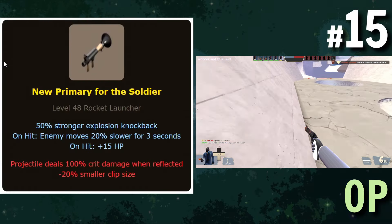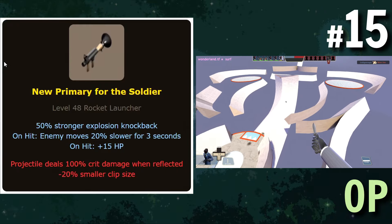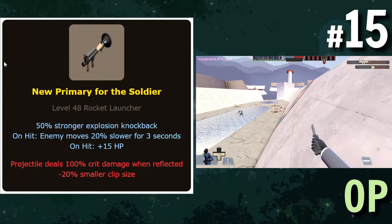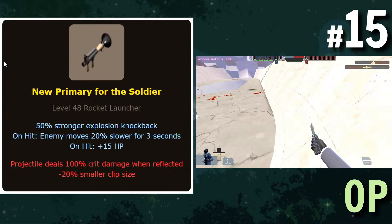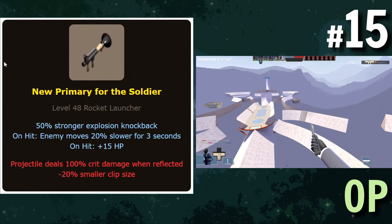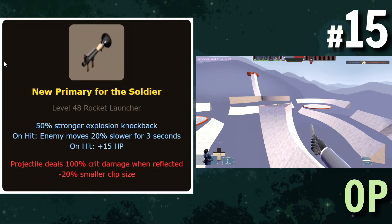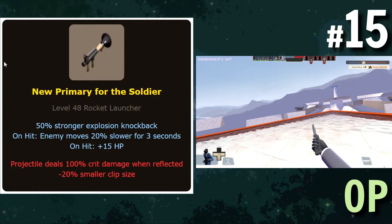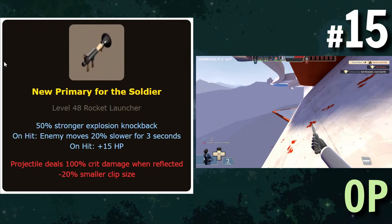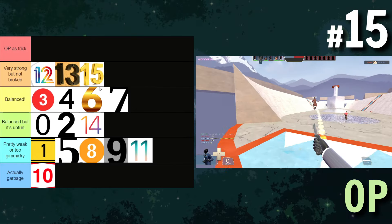A new rocket launcher for the Soldier which has 15% increased explosion knockback, on hit the enemy moves 20% slower for three seconds, restore 15 HP on hit, the projectile always random crits when reflected, and a 20% smaller clip size. Ironically, this is a direct upgrade from the Black Box. The increased explosion knockback and 20% move speed reduction more than make up for the five HP difference. This would kind of suck against Pyros but it's pretty much just a direct upgrade from the Black Box, which is already a pretty good weapon. We'll put it in very strong but not broken.